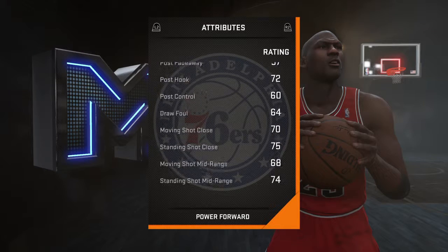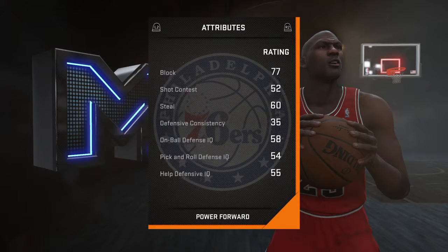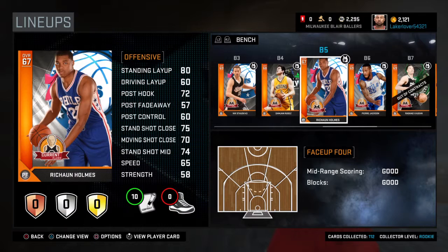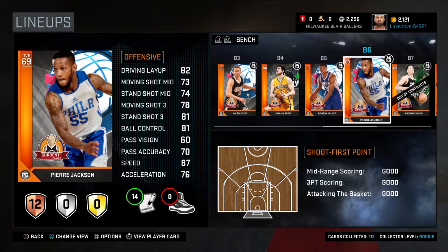Rashawn Holmes is only a 67 overall, but his standing layup is 80 — good finishing down underneath the rim. His block is 77, driving dunk is 65, standing dunk is 65 — pretty good for a bronze player. Definitely not bad.